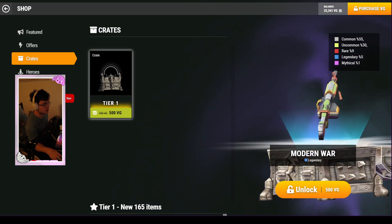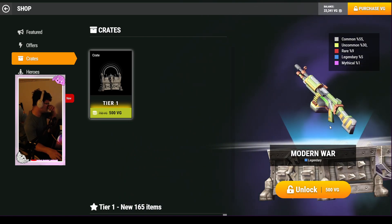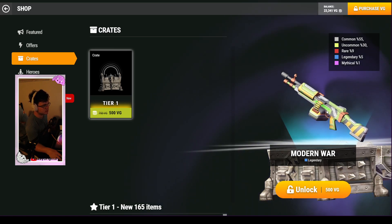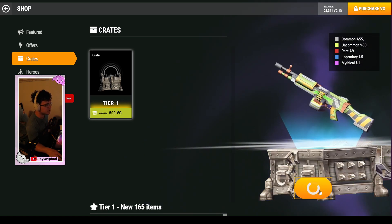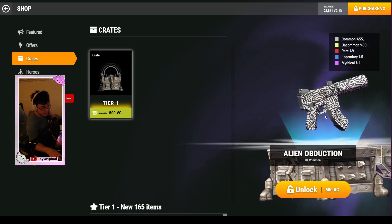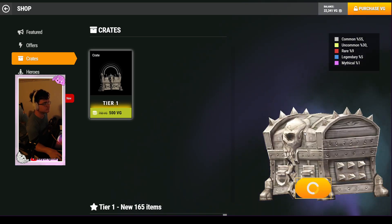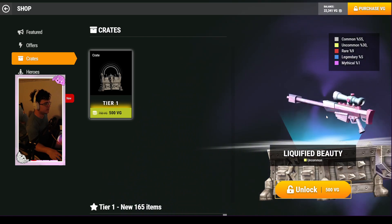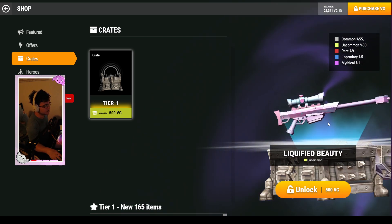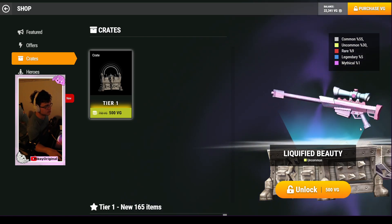We got modern war — another legendary. In my opinion the LMG skins don't look super crazy, but they look cool. Something unique for a gun that isn't commonly used — except in gun game. Alien abduction looks pretty sick, I like it, I've gotten a few of these. We got liquefied beauty — this is what I'm talking about, it looks like Damascus a little bit. Kind of like the flow — yeah, that looks so good.